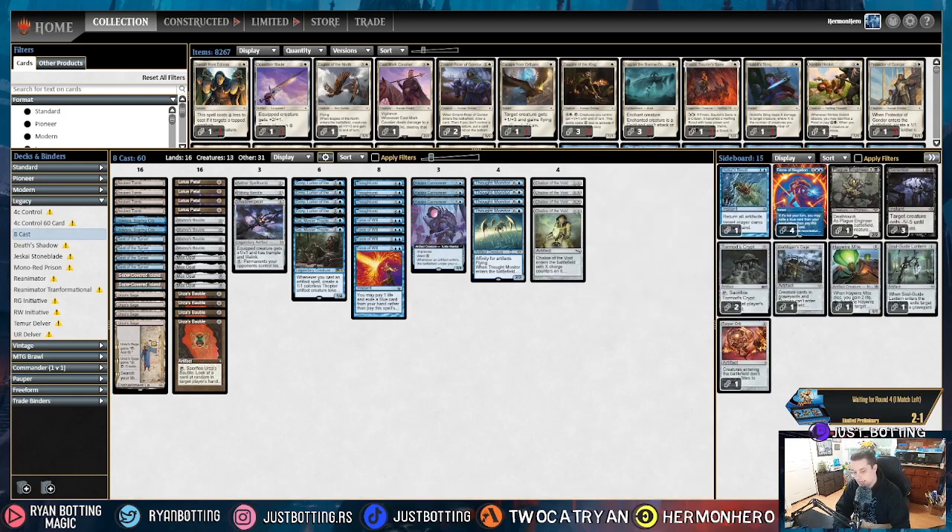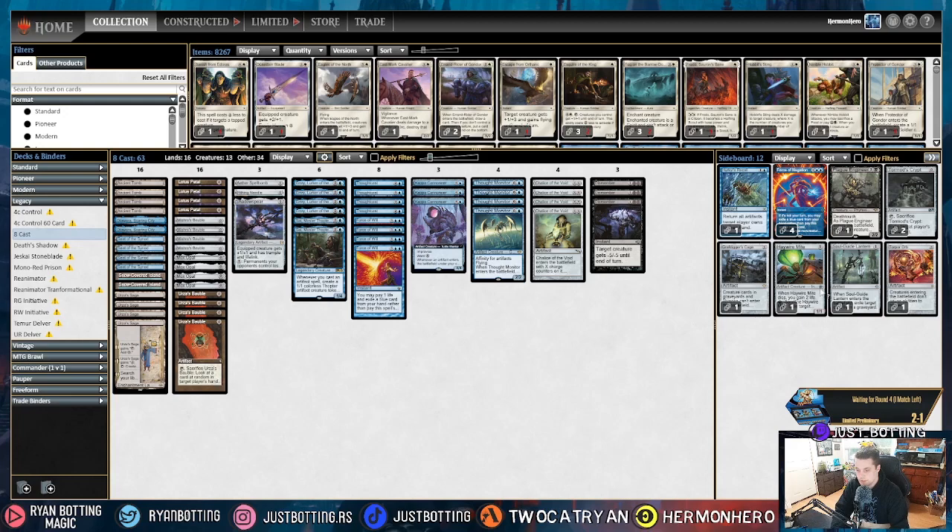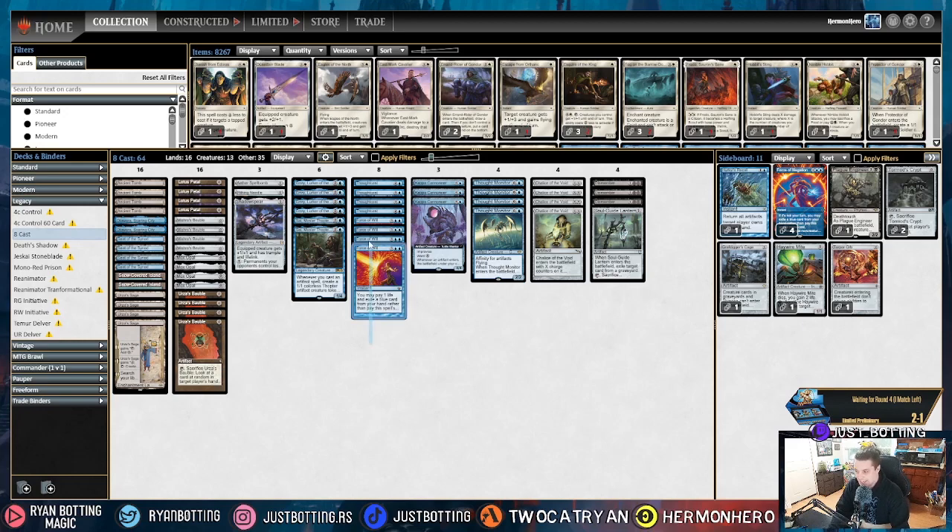The sixth most popular deck in Legacy is Death's Shadow. Against Death's Shadow, we are bringing in Dismembers to deal with their threats, because they are a tempo deck. We are bringing in Soul Guide Lantern — mostly because controlling the graveyard is powerful when they're playing Murktide Regent and sometimes DRC — but also we just have to take out a bunch of something. We're going to bring out three Force of Will, because we kind of treat this like Delver — we're trying to outvalue our opponent. Pithing Needle does actually nothing against the deck, so that comes out. Keeping one Force of Will in is totally fine — it definitely does more than Pithing Needle. And so that's how you sideboard against Death's Shadow.